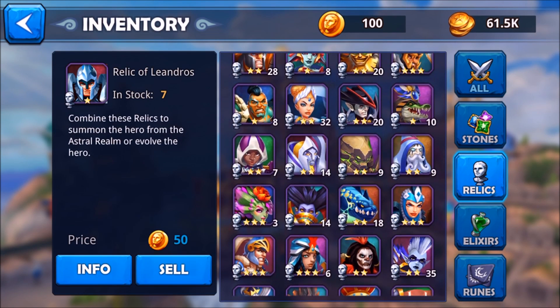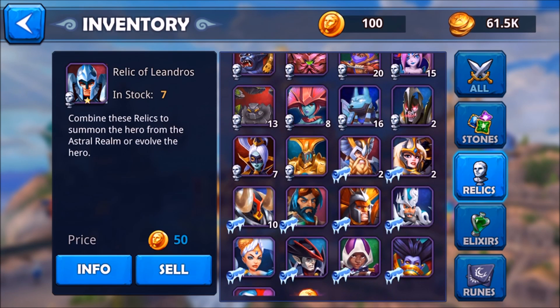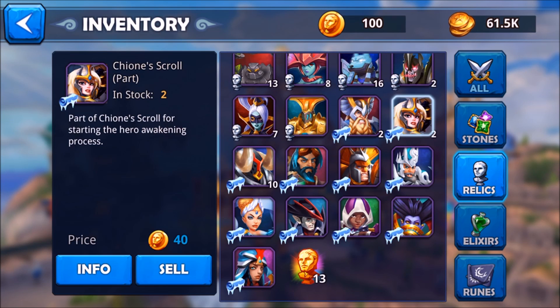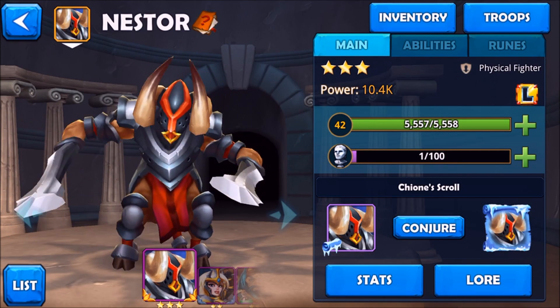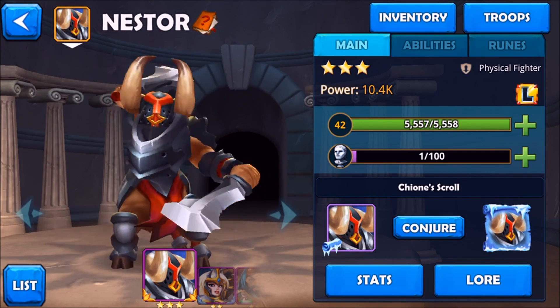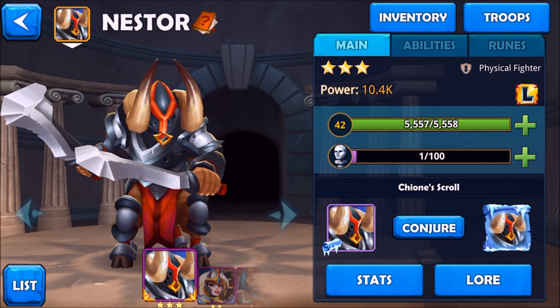In the inventory you can see all the relics and troops relics you have. Down here are the scrolls — all of them have some sort of scroll. You can use scrolls to awaken your hero. For example, Nestor is already ready to be awakened — all you have to do is collect ten of those scrolls.